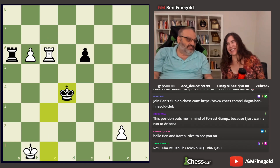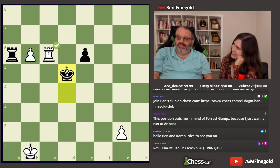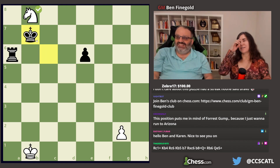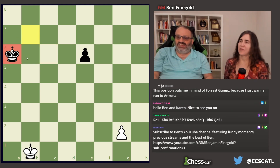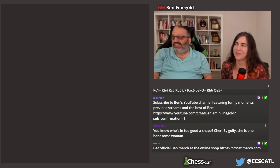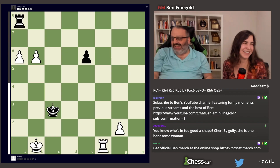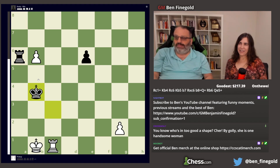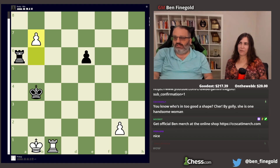That's the easy variation — here's the one you're going to like. You go here, he plays king d5, you push, he plays king takes. Now if you queen, he checks, you take, he takes — that's a draw. But you make a knight instead! Then it's a win because the king's here instead of here. You can queen again — that's a 2493-rated puzzle, that's great.